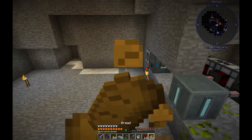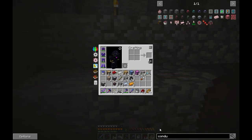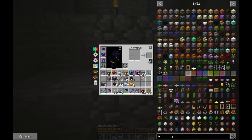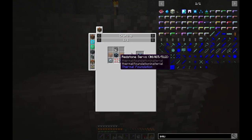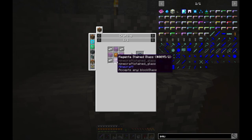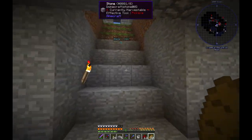Okay, fused quartz — I think I have quartz, yes I do. Let's make that in this machine. Okay, it's taking so much time but we'll wait. So next thing is going to be — I think this is called an Aqueous Accumulator. This is not complicated: only a bucket, glass, some tin, redstone servo and copper, more glass, and iron. Okay, it's not complicated.